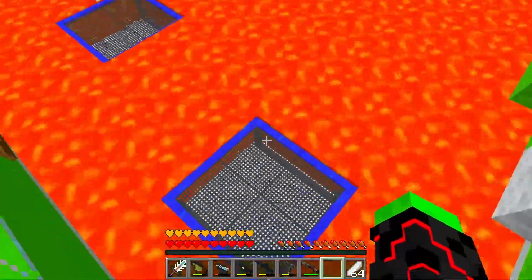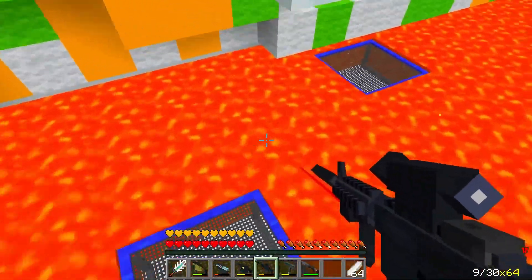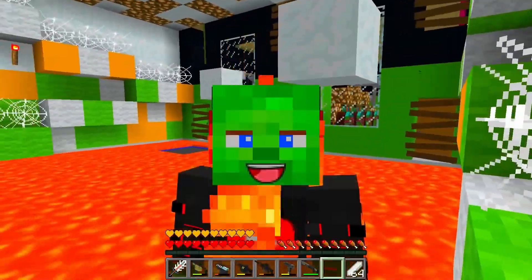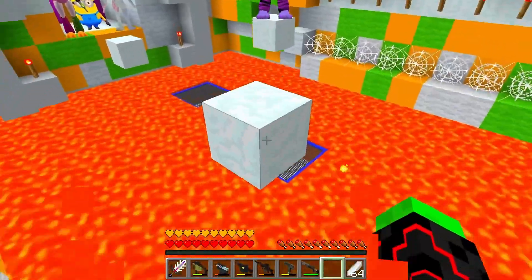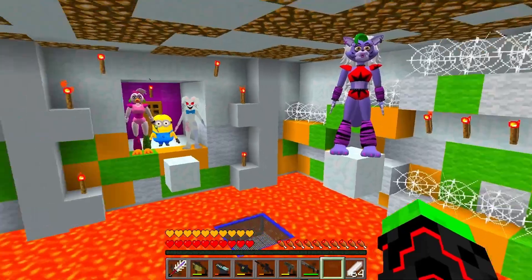Someone's blocking the stairs from above, so I have a plan. Now we're going to climb up from here. Go and go through the trampoline — no, I fell in the lava guys. We're burning, and it's a very hot fire. So okay, now we'll jump on the trampoline to the next block. We can just float on the lava and climb on the trampolines.